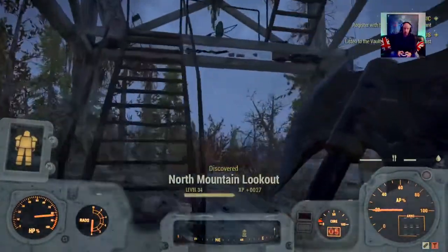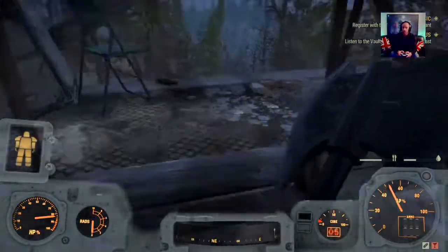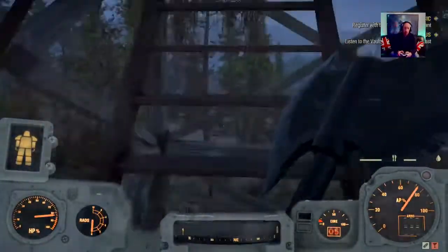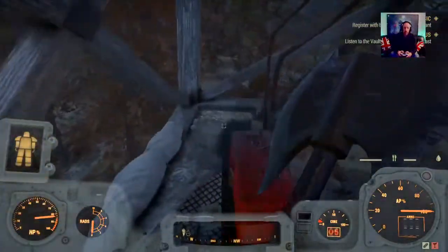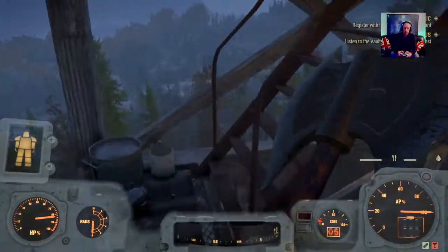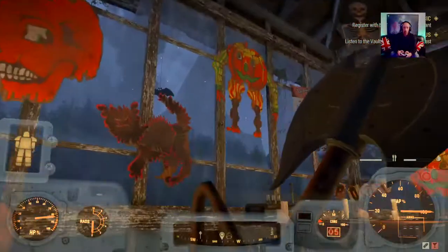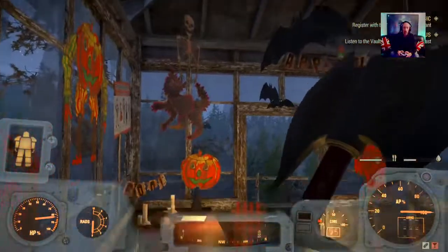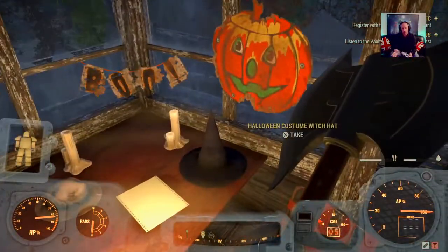North Mountain Lookout discovered. There's a crate down there just below — that's only got a couple of frag grenades in it. Let's go all the way up. There's factory junk on the way up. We've got a bit of a Halloween theme already here, which is quite cool. Shame you can't have some of this stuff for your camp for a Halloween theme camp — maybe that's coming soon.